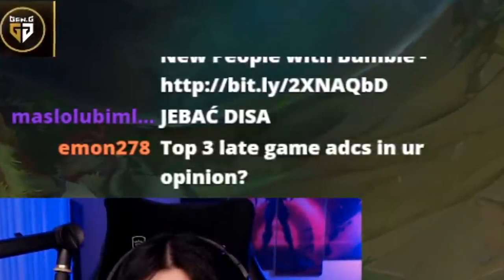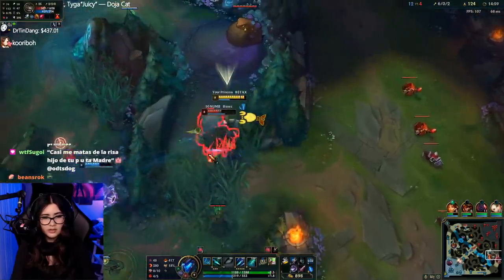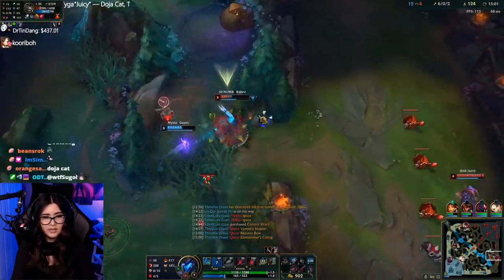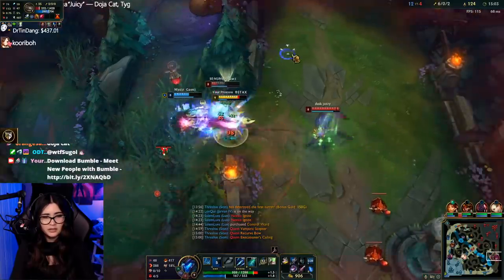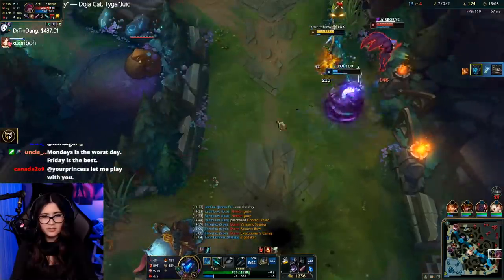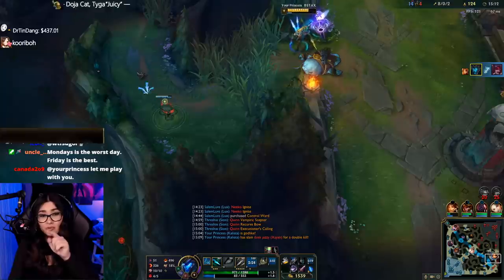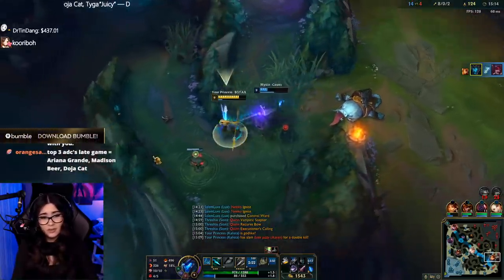Top three ADCs in late game in your opinion? Honestly, I'm gonna say Misfortune is hella good. Ezreal is hella good. There are so many champions that are so good right now late game. Ezreal can shred your entire team open. Vayne is really strong too, but she has a really weak early game. Problem is with Vayne and Kaisa and stuff, you're kind of making yourself useless until you get two to three items.